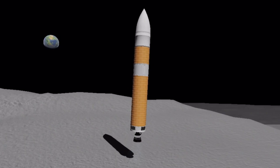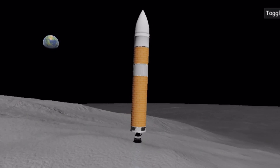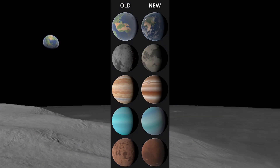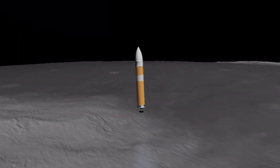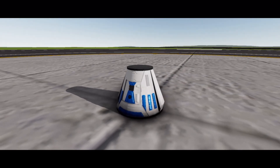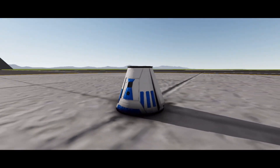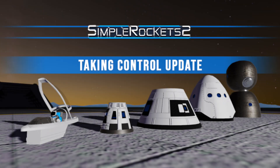Older players will distinctly remember the old launch site. All of the planets and the star in the Juno 1.0 system are still in the game today, but they are completely updated and very different. You can still access the Juno 1.0 system in the game today. The Old Default Capsule refers to the original default capsule that was in the game. It looked like this, and was updated to the modern one in the Taken Control update.